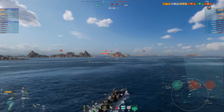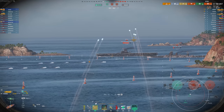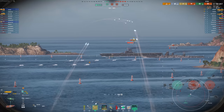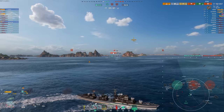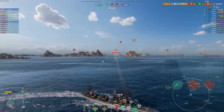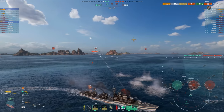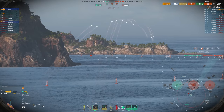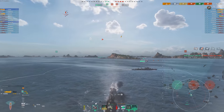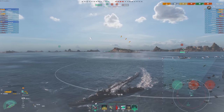Make note that the Stalingrad is going to get into the A-cap soon. But we're going to try and take out this Yoshino. I probably didn't have to open up here — bit of a risk that I took — but slowing down and turning out is a pretty easy dodge. And there is the Yoshino taken out. Now all we have to do is live as a team. If we live, we win this game. With 153k damage, a Confederate, and a couple caps to our name, I think I did an excellent job.